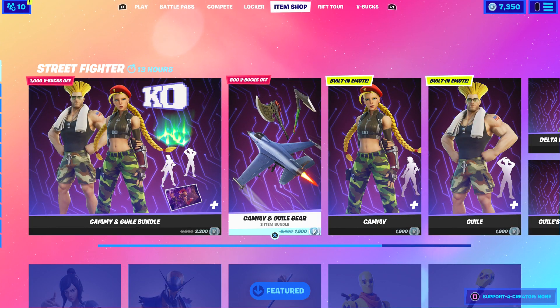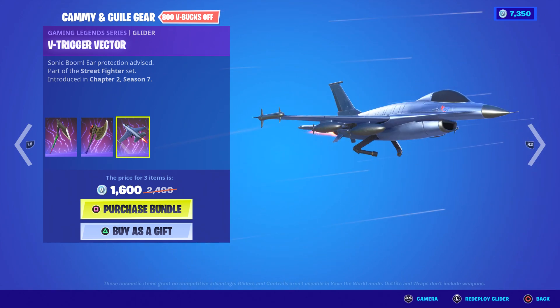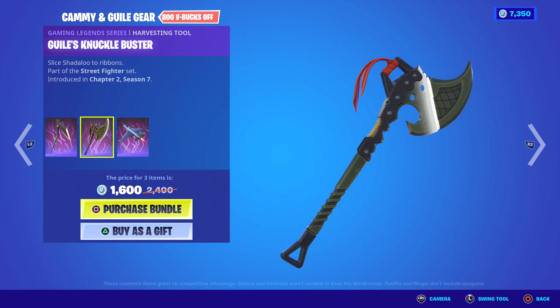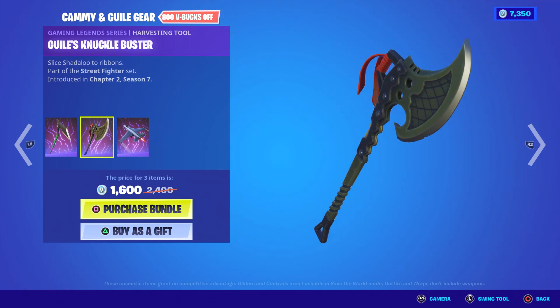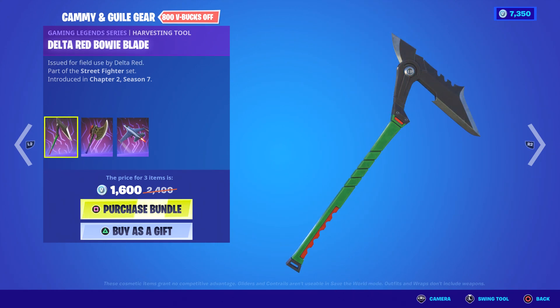All right, that's unique — I like that. They both have bundle gear — Cami and Guile gear, three items in there. It comes with the harvesting tools and a glider. This is the V-Trigger Vector — doesn't look reactive but it has a swoosh. It has that smack effect when you're hitting things but doesn't have those weird comic-book wordings. And this is the Delta Bowie Blade — kind of similar.